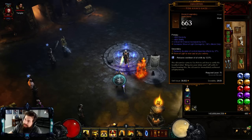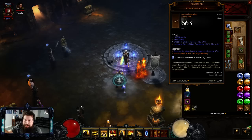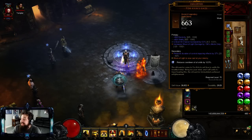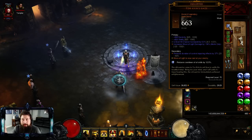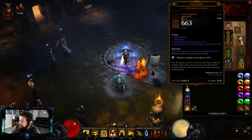For your helmet slot, you'll be using Tzo Krin's Gaze. It got reworked - it's been in the game forever, but the Wave of Light multiplier has been increased drastically. It now rolls 125 to 150. I think before it was like 20 to 25, so it's totally redone.